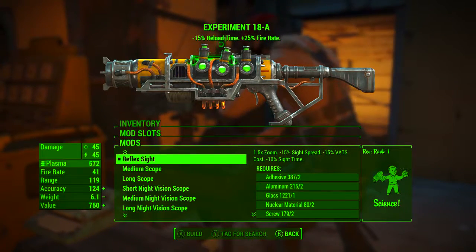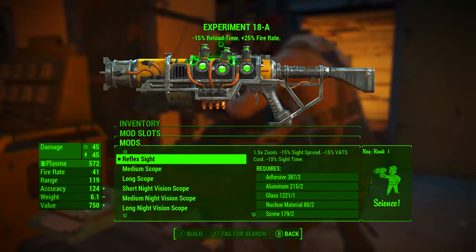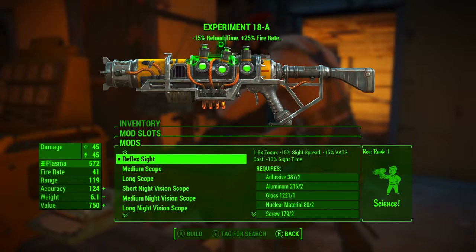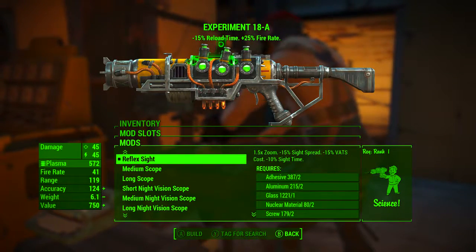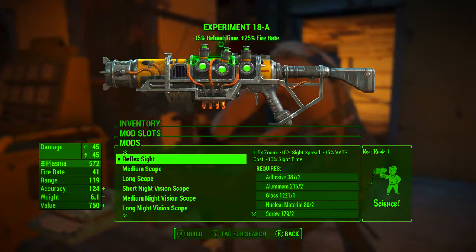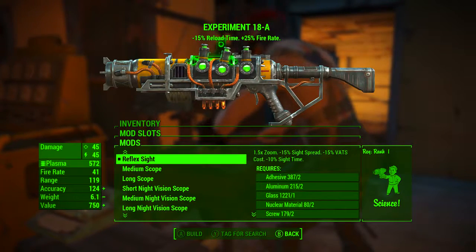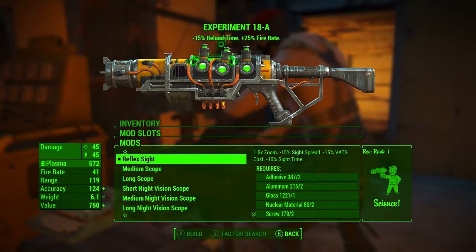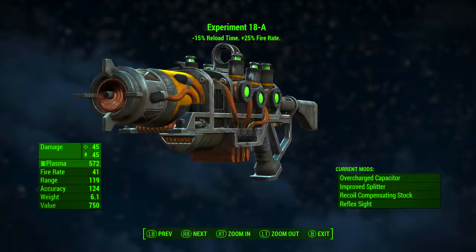Because we've added the improved splitter barrel, we're not going to be using this for long-range shots, so we don't need a long scope. It's going to be used for mostly medium to short range down-sights shots. Adding the reflex sights is the most practical choice — it gives us 1.5 times zoom, minus 15% sight spread, minus 15% VATS cost, and minus 10% sight time. It's not the stats we're going for with this; it's just the practicality of it.